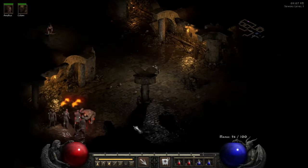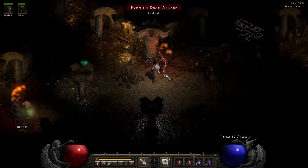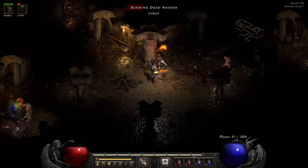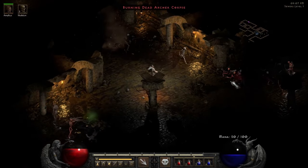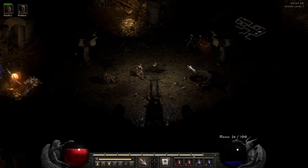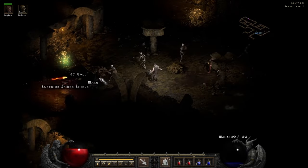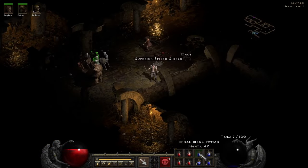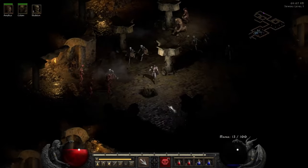We have a lot to get through here and these archers are going to really mess me up. Let's see if I can get some skeletons going — three, four... I think I'm allowed five. There we go, five of those and a clay golem. That should be good enough for now. This should get me running through stuff pretty easily.